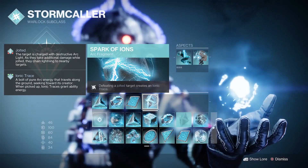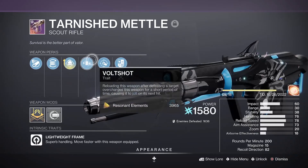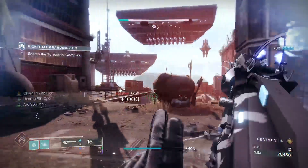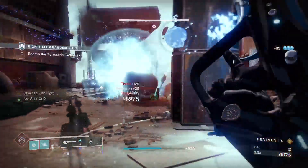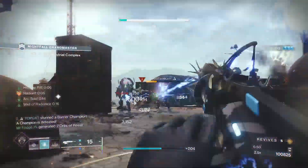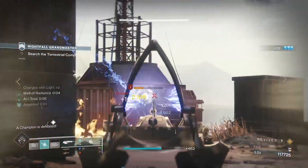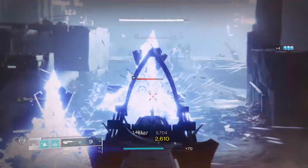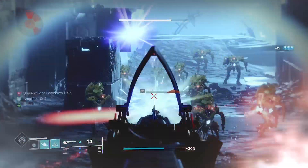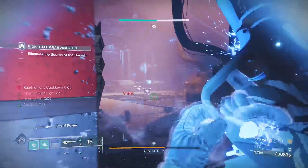Spark of Ions: defeating jolted targets creates an ionic trace. Electrostatic Mind already does this for our abilities, but I've been running the Tarnished Metal and the Brigand's Law with this build, and now they can both run the perk Volt Shot. Reloading after defeating a target creates an overcharge for the weapon for 5.5 seconds, causing it to jolt on its next hit — this is excellent damage output for wiping out hordes of adds. I run mine with full-auto mod, reload masterwork, arrowhead break, flared magwell, enhanced demolitionist, and standard bolt shot. Enhanced demo is excellent, and with the right circumstances you can get a full grenade charge off of a single Volt Shot application. It's honestly been a long time since there has been a scout rifle this dominating inside of PvE, and it's not only excellent on this build — it's awesome for all builds.